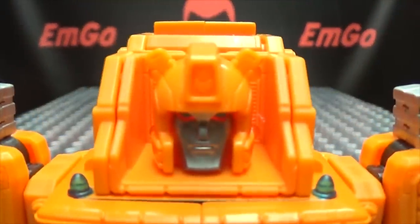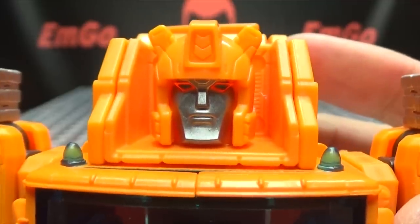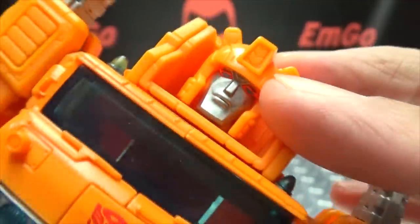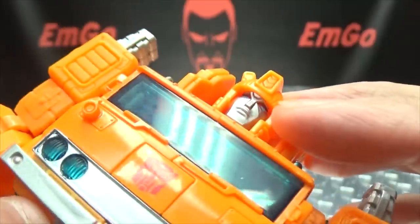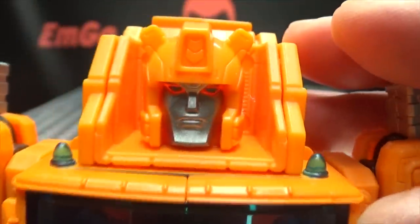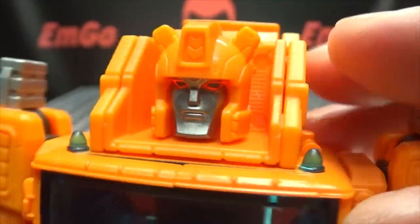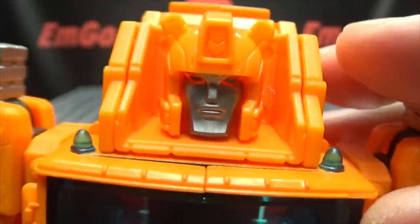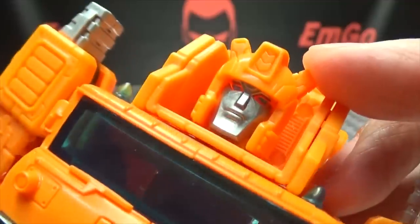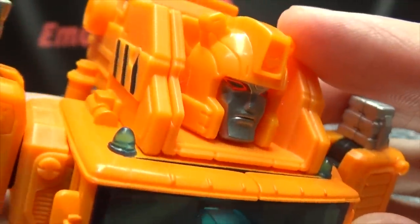Let's get in closer to take a look at that noggin. He kind of looks possessed — that's just weird. His eyes are painted blue, but I think his head is done out of trans-clear plastic, and the way it all kind of glows in there — there's no actual light piping, it's just the way it looks. That just looks weird to me. There's nice silver on the face, but those eyes end up looking kind of weird.